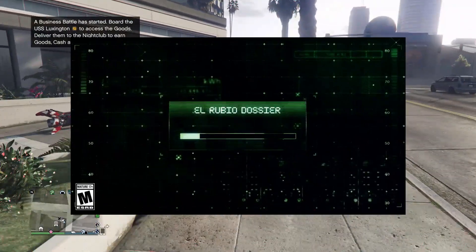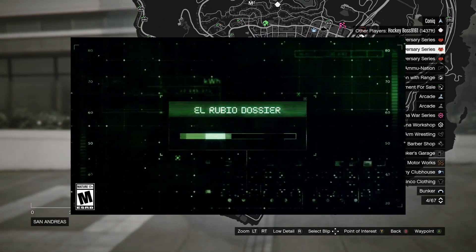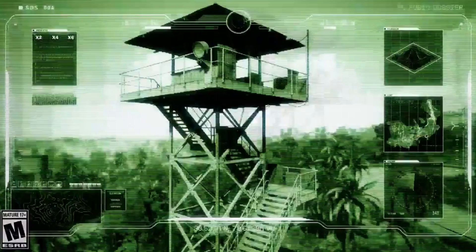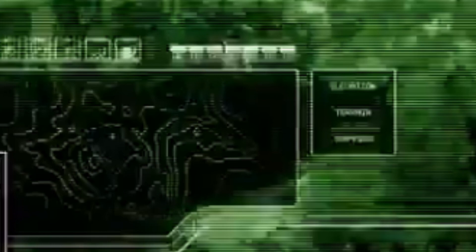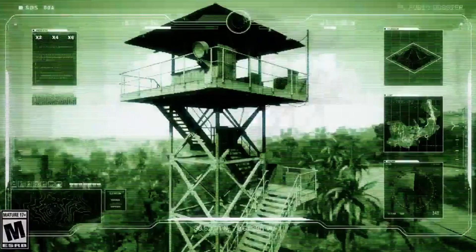I don't really know who El Rubio is, but as you can see it is slowly loading and initializing. Right after it begins, we go to our first screenshot — it goes super quick, but basically it looks to be a light post. I don't know where exactly this is in GTA Online, and looking at the map in the bottom left corner, it doesn't look like anything we have in Los Santos right now. Also looking at the middle of the map on the right-hand side, that doesn't look like anything we already have either, so we might actually be getting a brand new island.